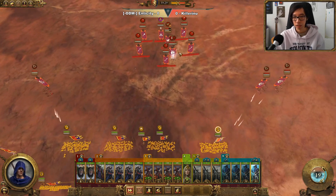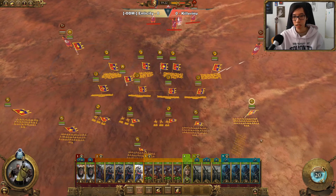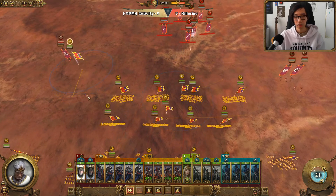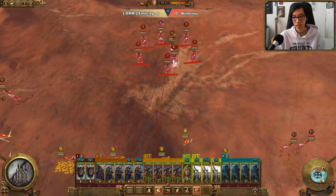There are some Scourge Runners here — we're going to try and run them out of ammunition by chasing them with Paladins. We can't really chase them with Cavalry, because Cavalry will generally take a little bit too much damage from the Bolt Throwers.